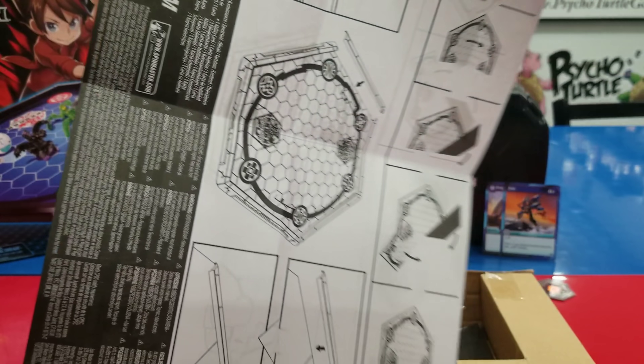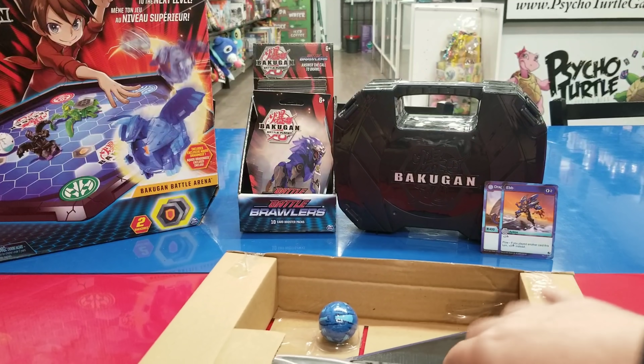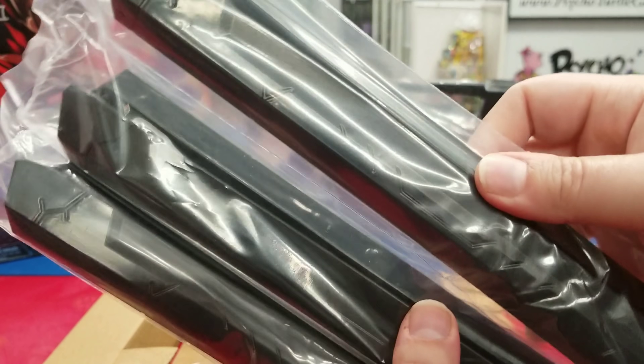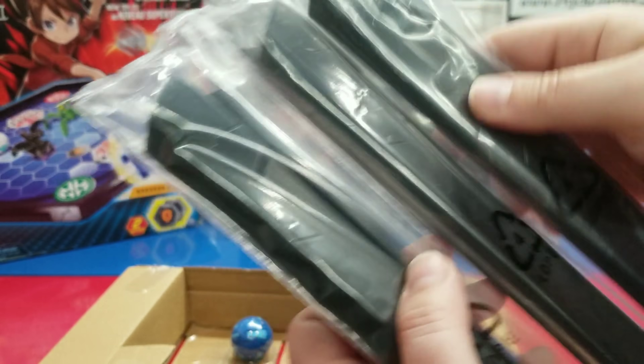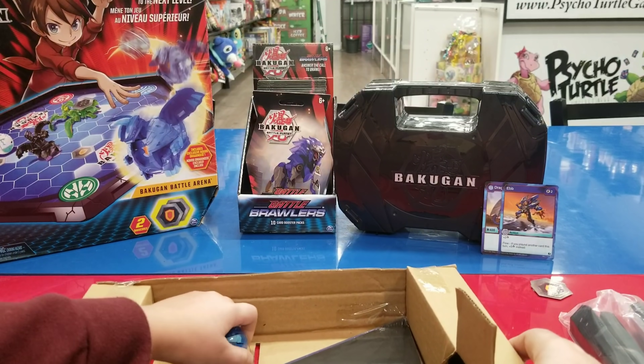Good old instructions — who needs the instructions? Well, we'll need the instructions! What do we have here? Some sticks. How many sticks are in there? Two, four, six — six sticks. All right! Oh there we go. Here's the ball. How do you take the ball out? Just rip it!